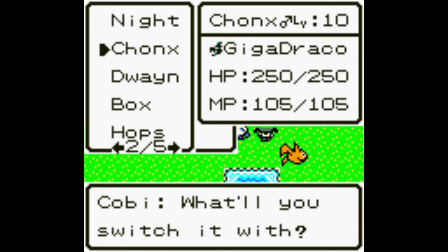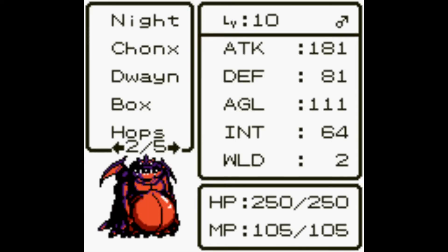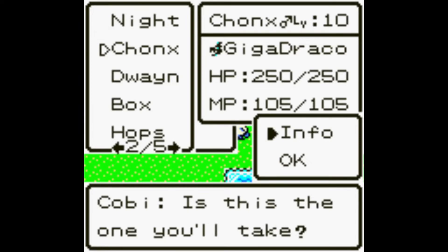We could switch out Frosty Tea for Chonks. Look at that - already level 10 and gonna hit like a train. This guy is doing pretty solid. His attack is really good at level 10 already, he's got a ton of HP. His intelligence is low, but he's doing some numbers.